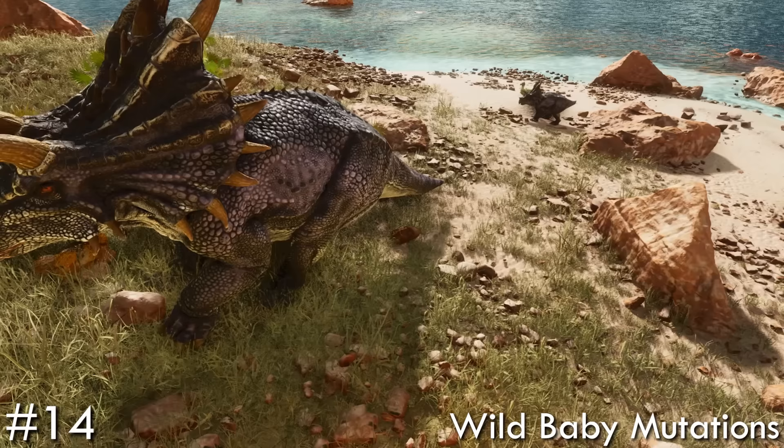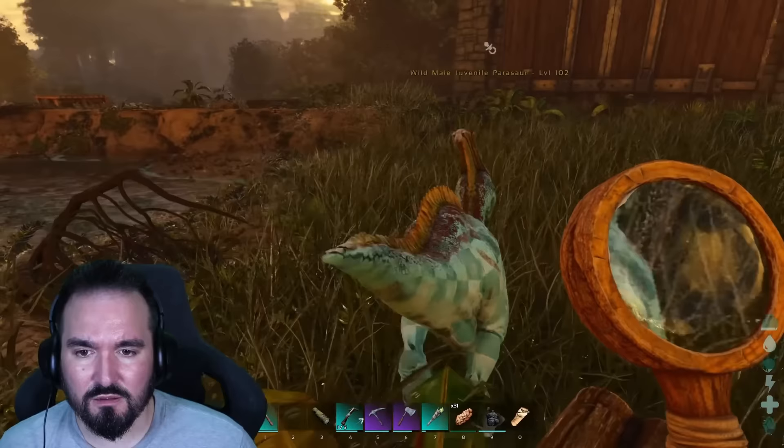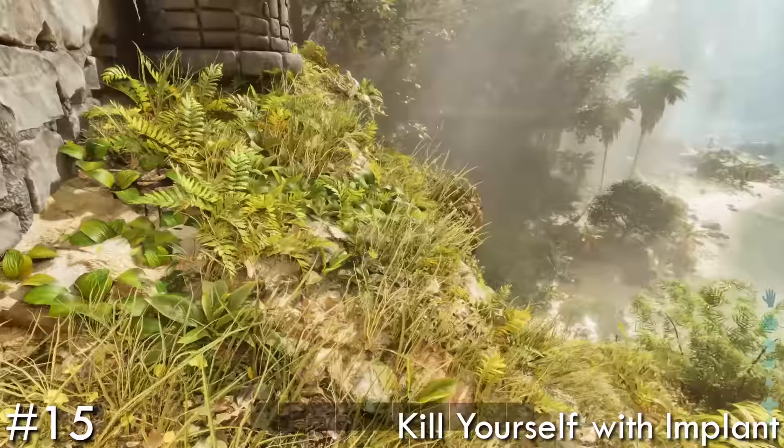Moving on to wild babies — I found on stream that mutations are available on wild babies that you can claim out in Ark. In that stream you can see a parasaur being level 102, meaning it's had one mutation in a particular stat. So the wonder is: can you find wild baby creatures with even double or triple mutations in Ark? It's a theory I'm interested to see.